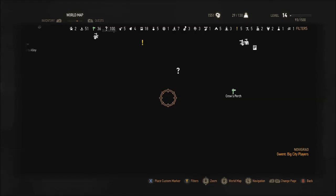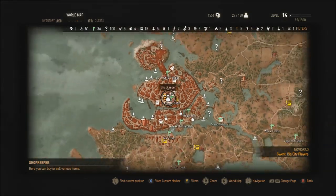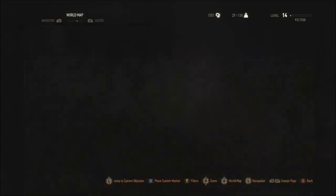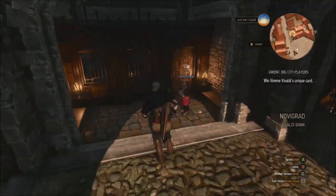To cash them in, in Hierarch Square in Novigrad, just on the left hand side there's a dwarf. Talk to him and he'll convert all your currencies to crowns so you can actually use them.